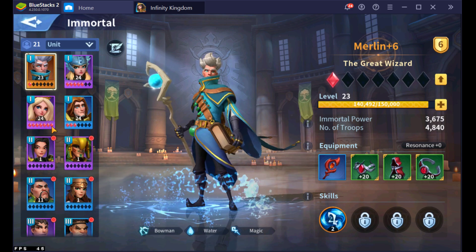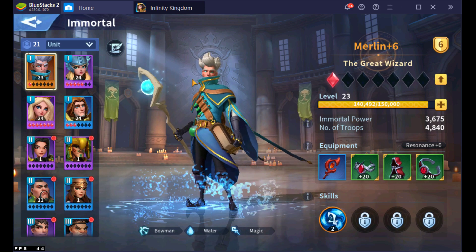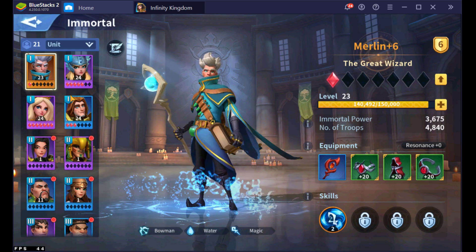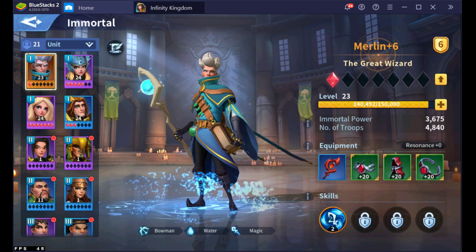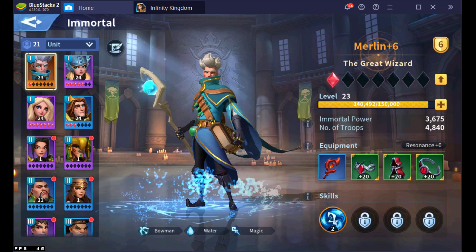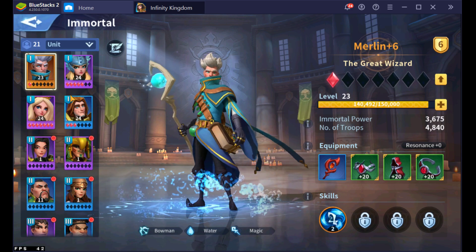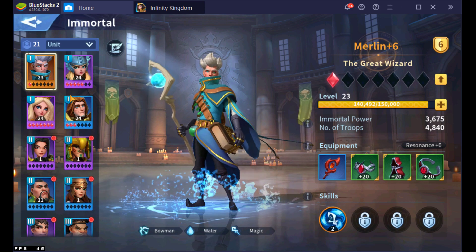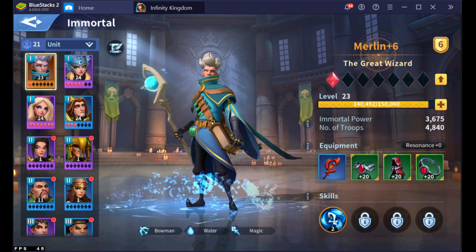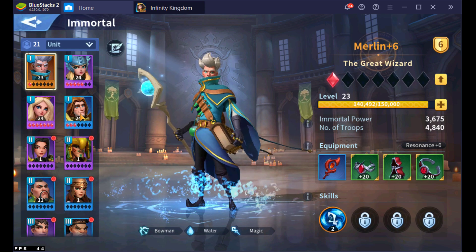That's why you see me kind of min-maxing — a term we use in other games too — where you're putting the minimum amount of investment in to get the maximum amount of return. From here you can then focus on working on secondary marches, like your mid-to-late game composition. This is just a beginning starting composition I'm going to use from early to mid game. You can start farming immortal crystals from the market and Hall of Immortals and work on an end game composition.